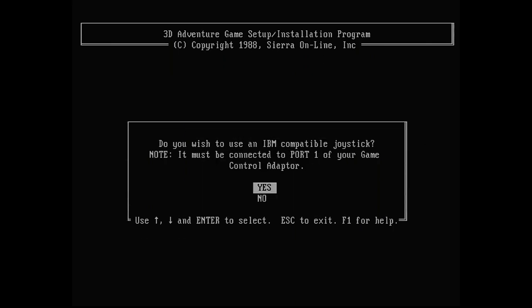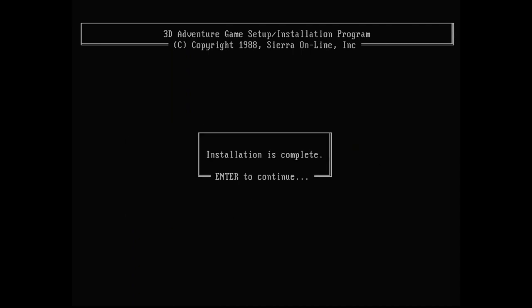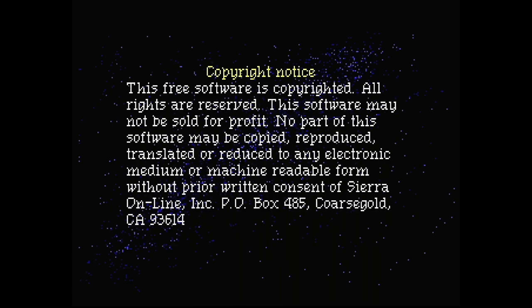We don't want either joystick nor mouse support and we skipped the hard disk installation as well. We are set to go. Just run the astro.bat file and off we go. After an unusually long load time and a quiet Sierra half dome logo, we get to the copyright warning. While the game was given out as freeware, make no mistake — Sierra doesn't want you to make money from it.